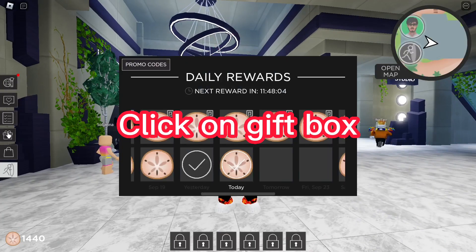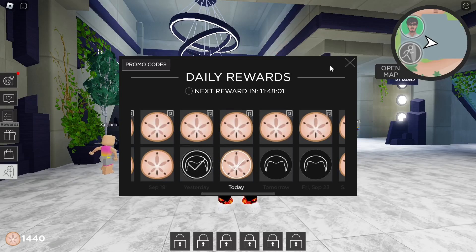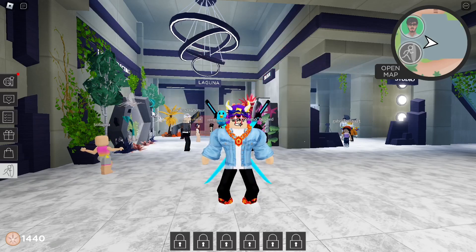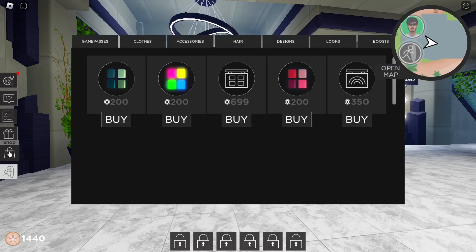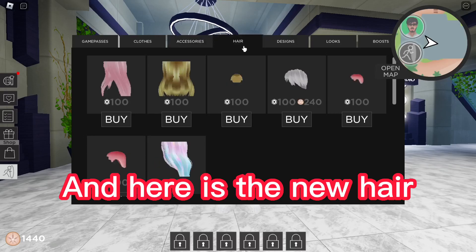Click on the gift box and get this point. Click here. And here is the new hair.